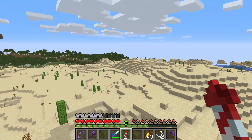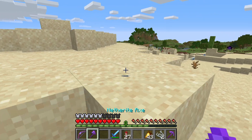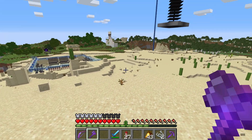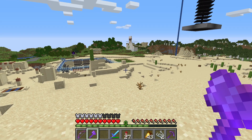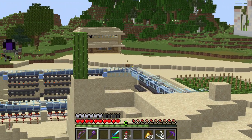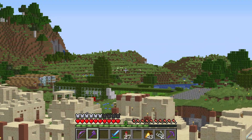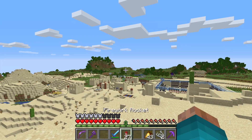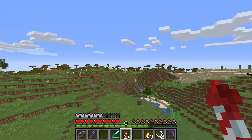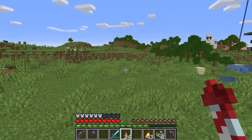I think the perfect way to build a tree farm is to, first of all, find the best spot. Let's see... over there, maybe? Sure, let's go over there and see. Alright, here we are. And yeah, I guess this is a good spot. Let's be here.